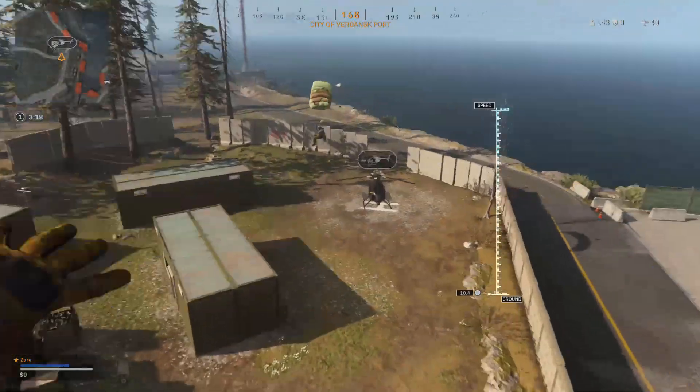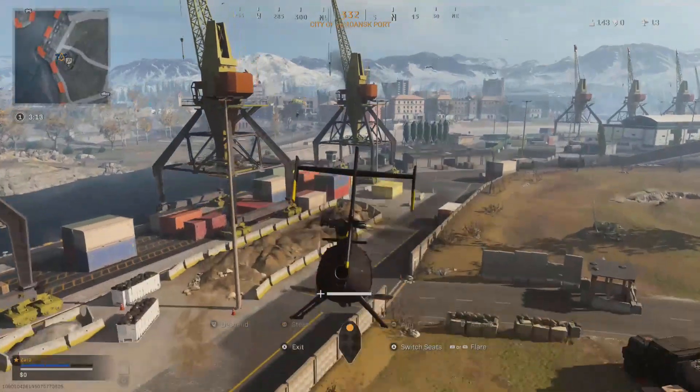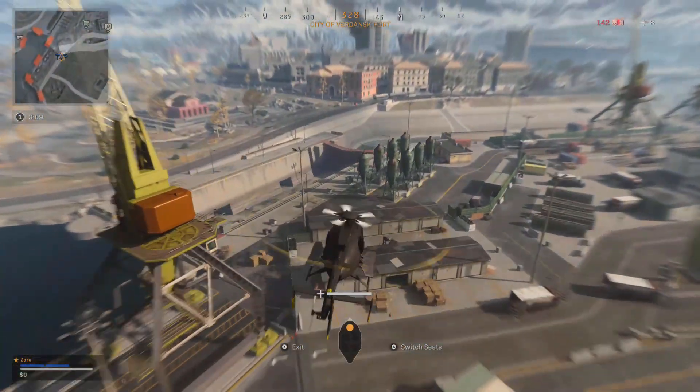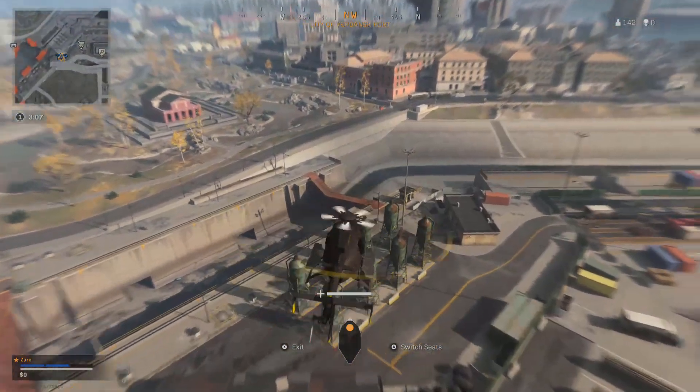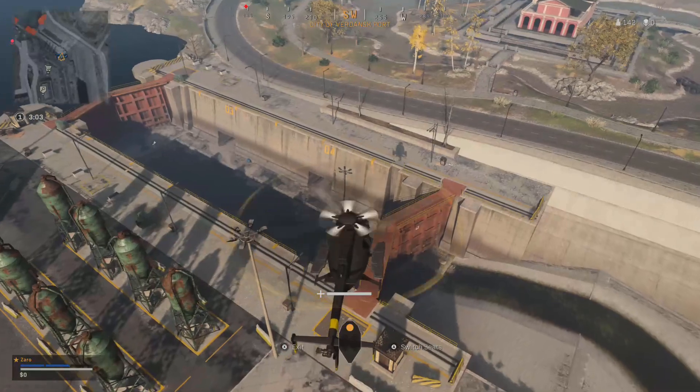Once you get the helicopter, fly over to this dam wall right here, and you're basically going to fly into the ground.